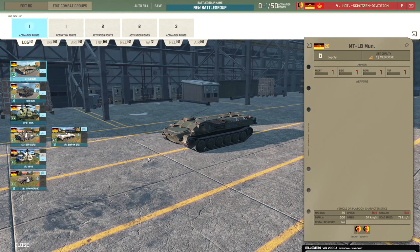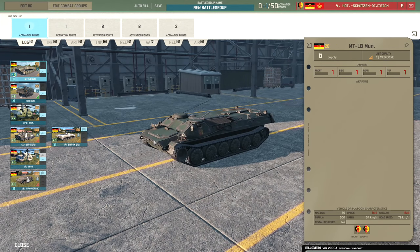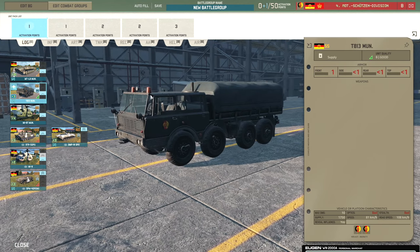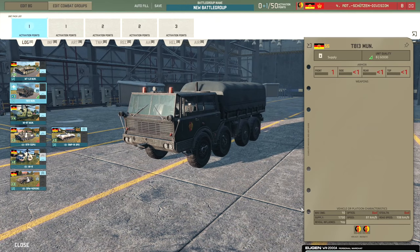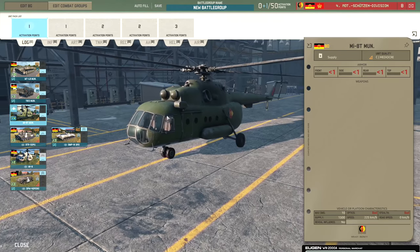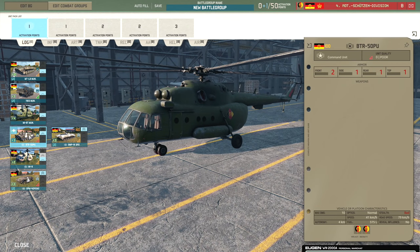Starting in the Logistics tab, we have the MTLB Munition — a reasonable light armoured supply truck that's nice for using near the front line. Then we have the T813 Munition truck which comes with extra supply. There is also an MI-8T Munitions helicopter which comes with 1500 supply and 225 km/h speed.